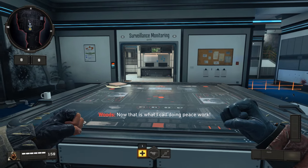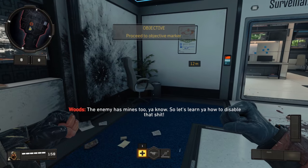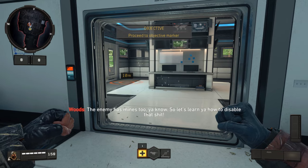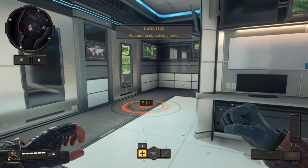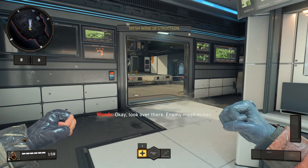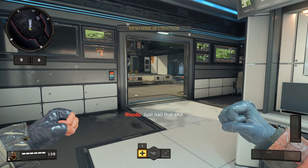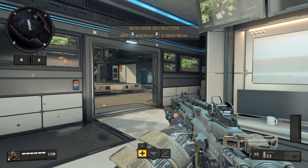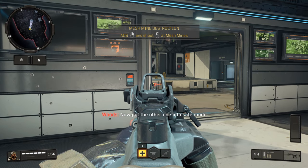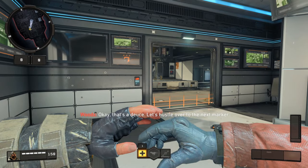Now that is what I call doing peace work. The enemy has minds too, so let's learn you how to disable that shit. Look over there — enemy mesh minds. Just nail that shit. And put the other one in safe mode. Okay, that's a deuce.